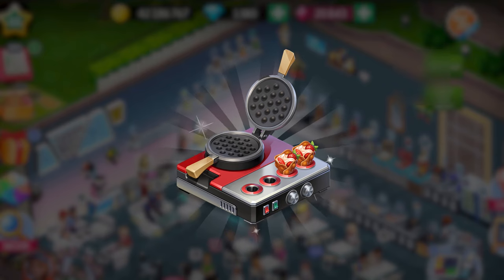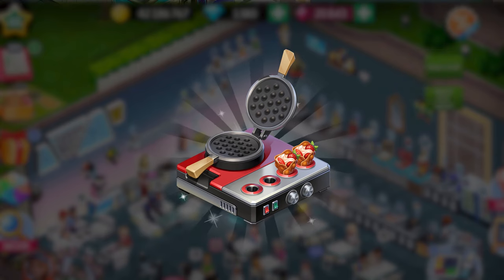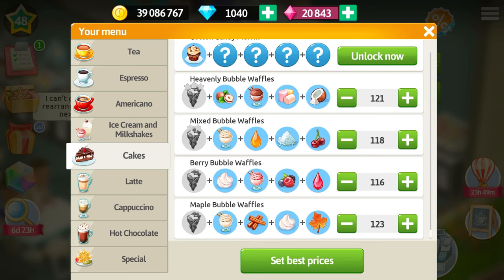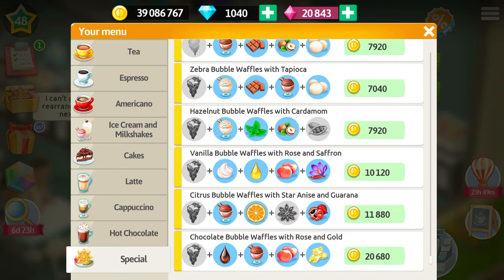Level 48 is opening up as well with the new equipment: bubble waffles! This is how they look in the store and in the cafe, and here are the recipes for them! Make sure to screenshot them here! Here is also a list of special recipes — they are mostly about the gold spices, so get ready!